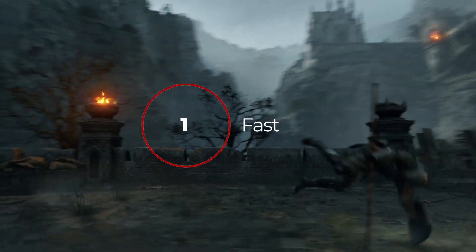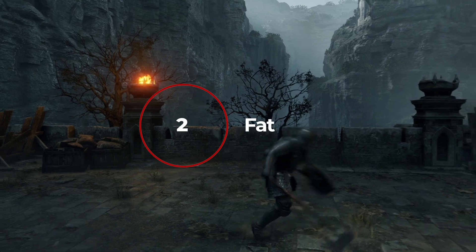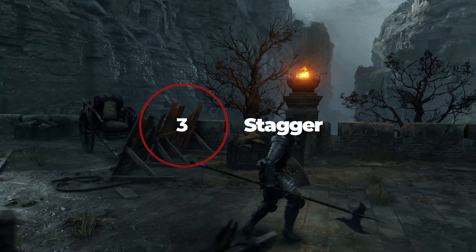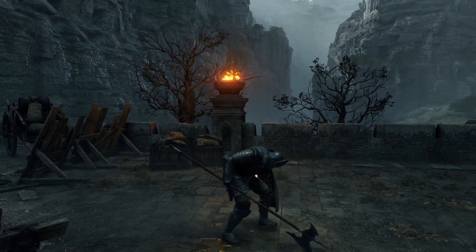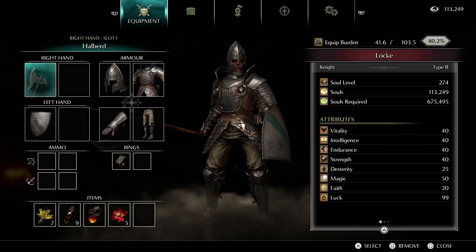One, you will roll fast with a fluid motion. Two, you will roll slow and hit the ground with a clunk. Three, you won't roll at all and instead stagger yourself. So why do we get these different results? Well, it comes down to your equip burden.